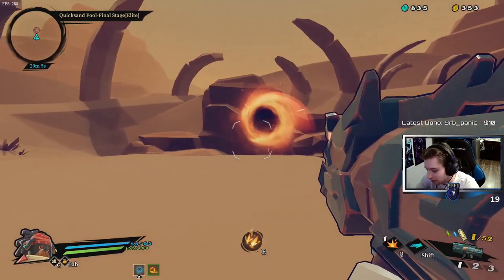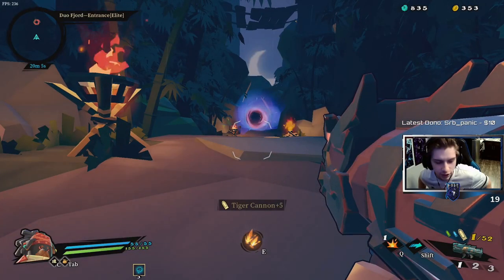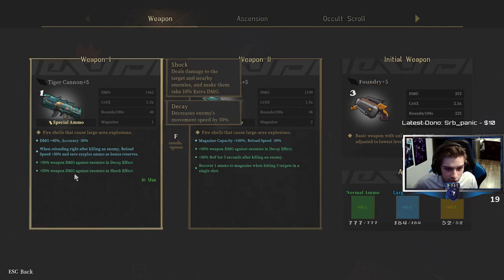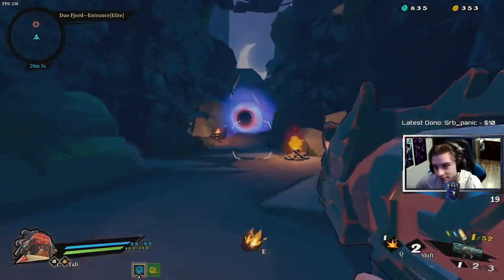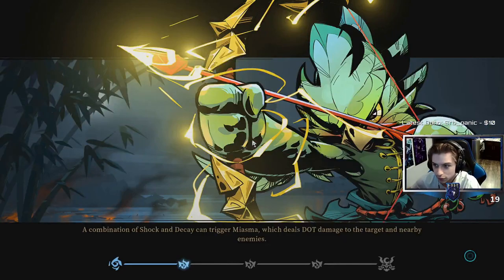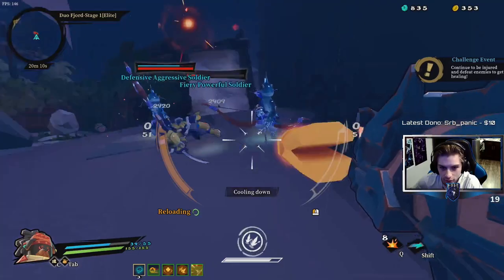This could be better but it also could be worse. Dual wielding the tiger cannons is fun — I just wish this one had better inscriptions. This one has reload speed down, rate of fire up's not bad. These two — decay and shock — are literally pointless. They could have better inscriptions on them, but it's still fun to dual wield them so far. I hate this challenge so much.